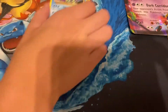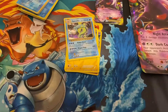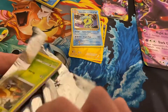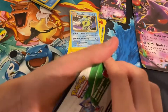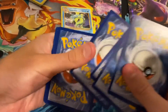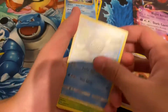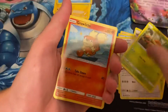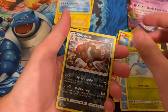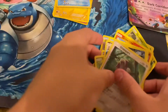And the final pack is Sun and Moon — just the Sun and Moon base set pack. Let's get this bad boy open. Okay, that's a white code card. I got confused for a second with the XY stuff. Cards: Fighting Energy, Poliwag, Stantler, Grubbin, Growlithe, Politoed, Wigglytuff, Circuit, Croconaw, and a rare Granbull.